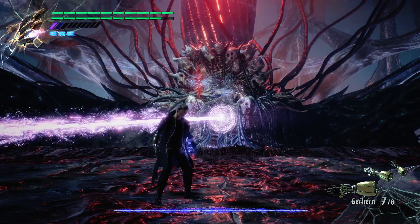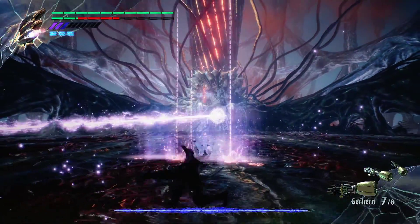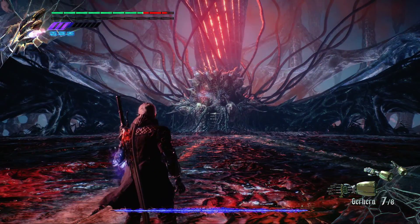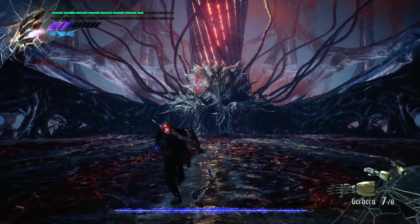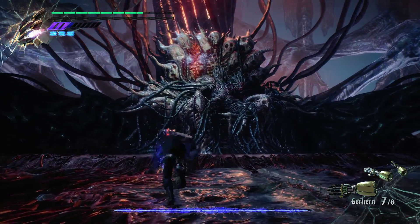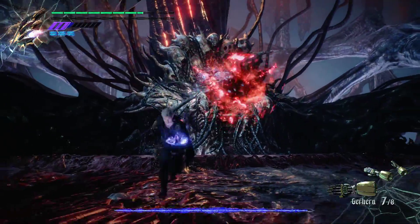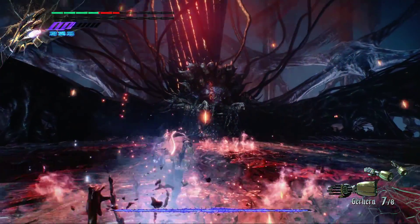I'm so excited we're finally on Dante Must Die mode. I really just want to get to Hell in the Elbow — that's the last thing I need to do on my main account, and I'm excited to learn how to do it. I still haven't played mission 8 yet; I've just been sitting on it. I just have no motivation to learn it for some reason.